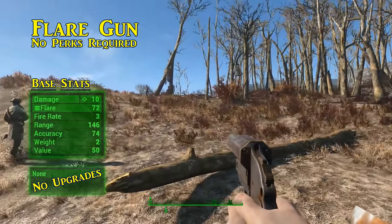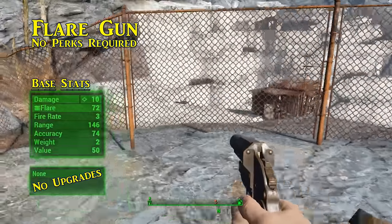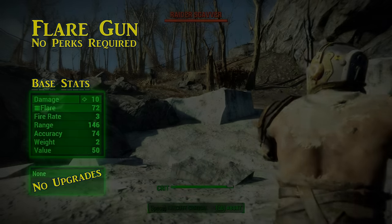If successfully seen, another flare will be fired in response. And shortly after that, three to six Minutemen will arrive to assist. Even though they seem to come up short when it comes to combat effectiveness, having some Minutemen randomly show up makes a great distraction. If you so choose to make them fodder, they don't have to know that.